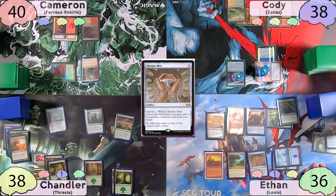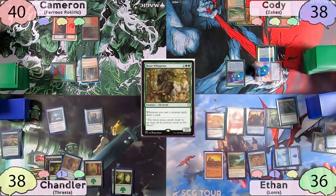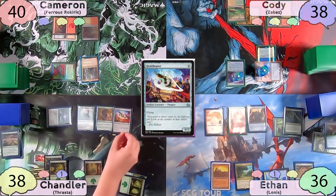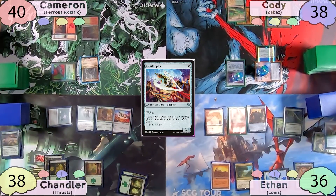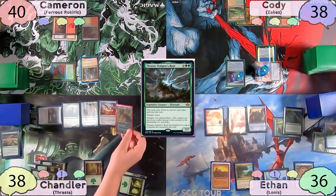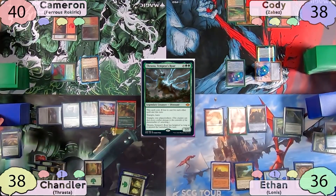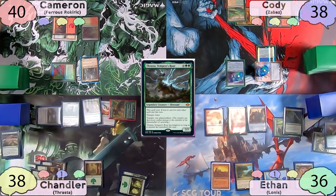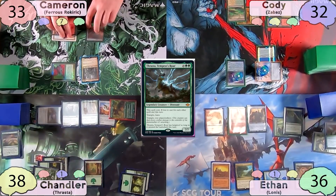Chandler starts his turn by casting Summoner's Pact, finding a Beast Whisperer, then casts it. He then casts Ornithopter for zero, drawing a card off Beast Whisperer. He plays a Forest as his land for turn, and casts Thrasta for three mana, drawing another card off Beast Whisperer. He moves to combat, swinging Thrasta at Cameron and Elder Gargaroth at Cody, drawing a card off Gargaroth's attack trigger.